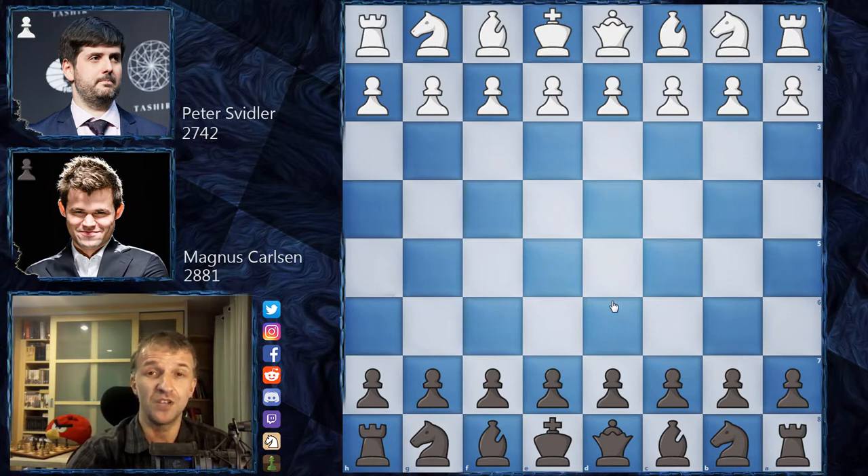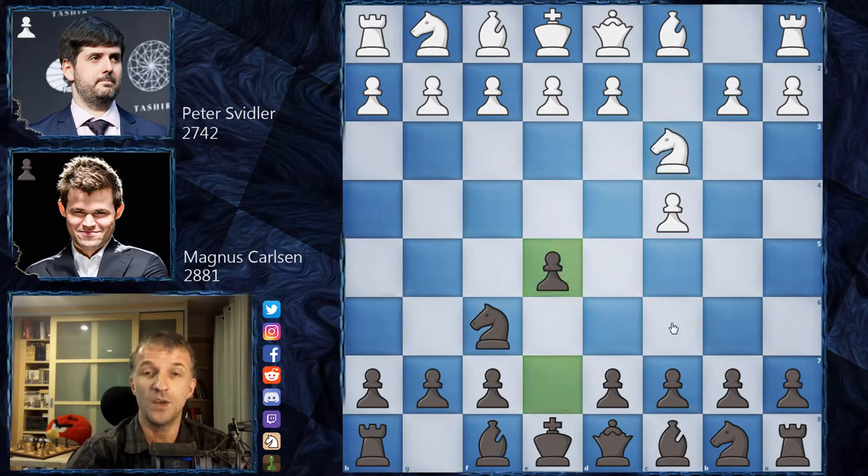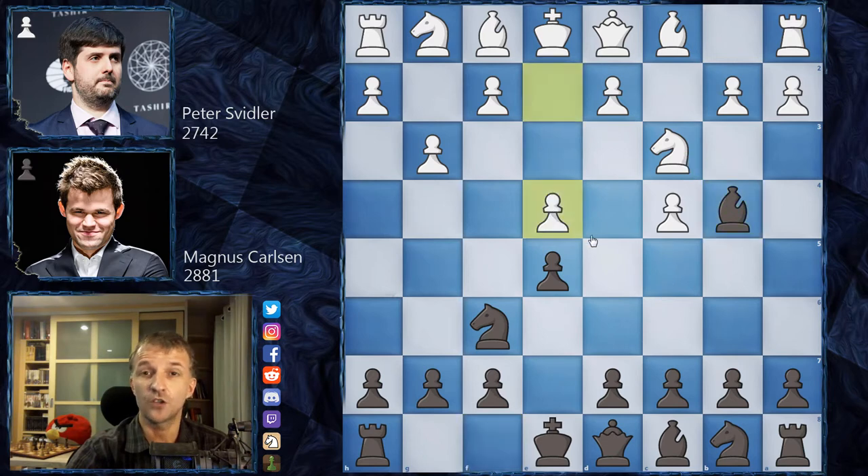The commentators in studio were asking each other whether it's going to be e4 or d4, and started thinking which opening would be chosen. However, Peter Svidler started with c4, and after knight f6, knight c3, e5 — we have the English Opening by Magnus Carlsen. Then g3, bishop b4 — a very early attack on the knight — and then e4, so Svidler plays the Sicilian Defense with opposite colors.